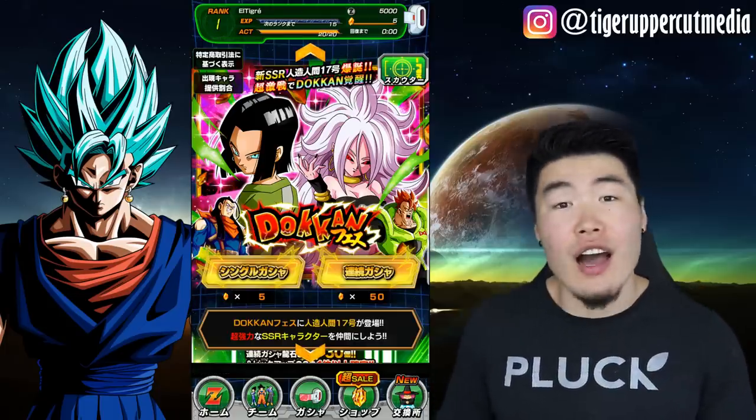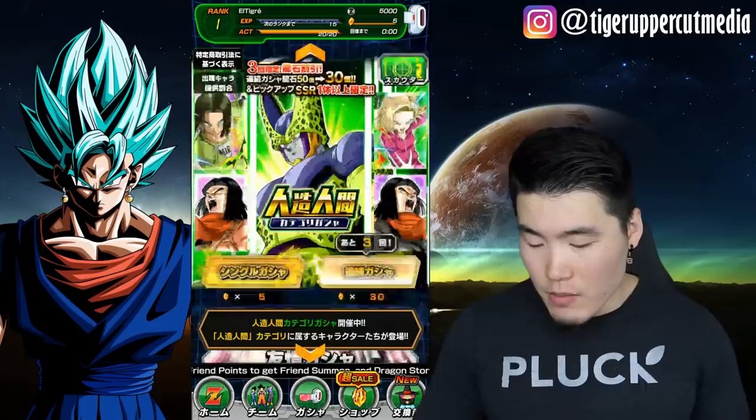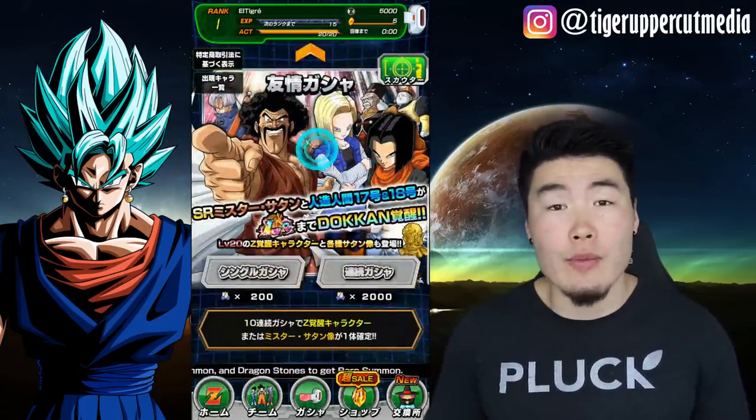As you can see, I'm clearly on the JP version of Dokkan right now. This is the Android 17 and Android 21 banner. Move down here, there's the Android filler banner, and here is the Japanese version of the Friend Summon banner as well.